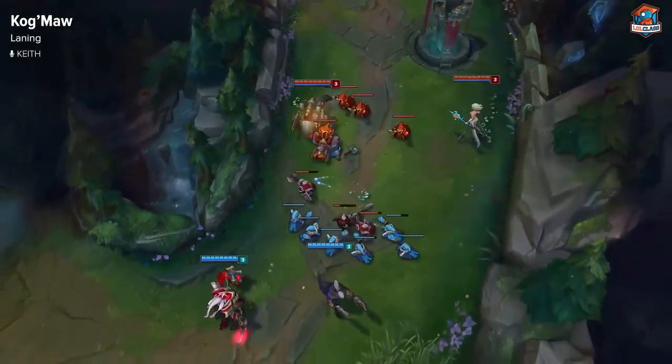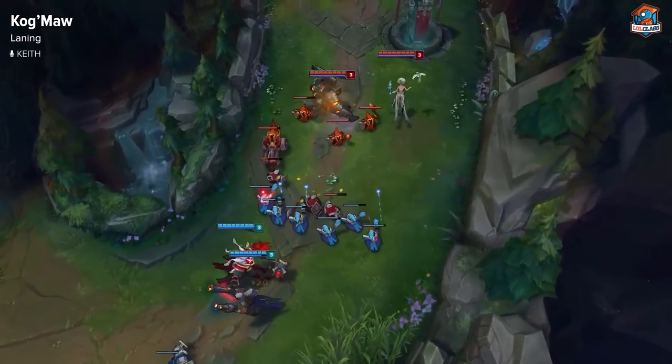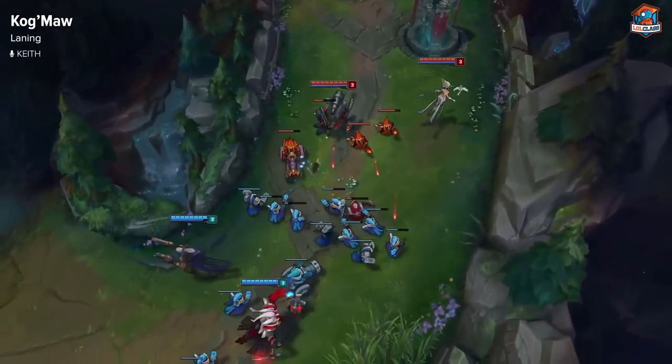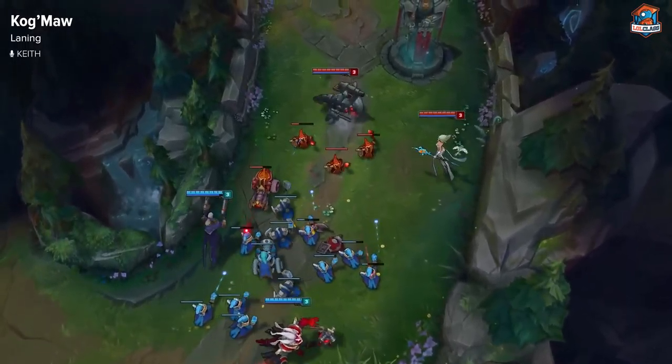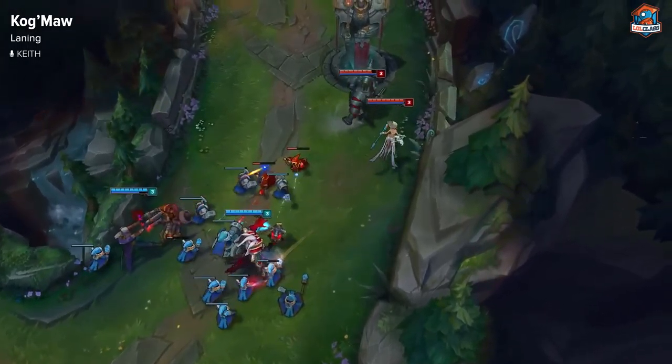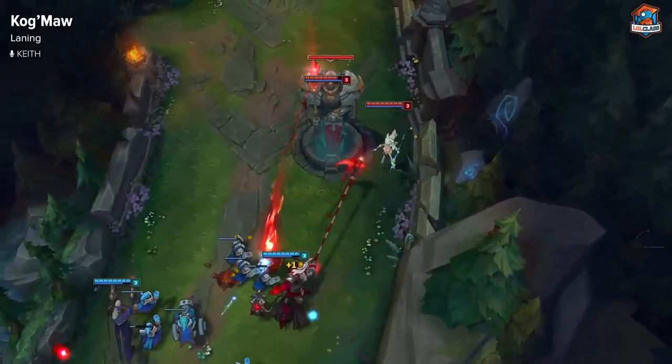For laning, use your E and the range on your W to poke. Make sure not to miss CS and also watch for all-ins. Keep space between you and the enemy support to avoid all-ins. In general, you don't want to push the lane because you'll be very easy to gank. Try to only hit minions right before they're about to die and keep the wave near your tower.